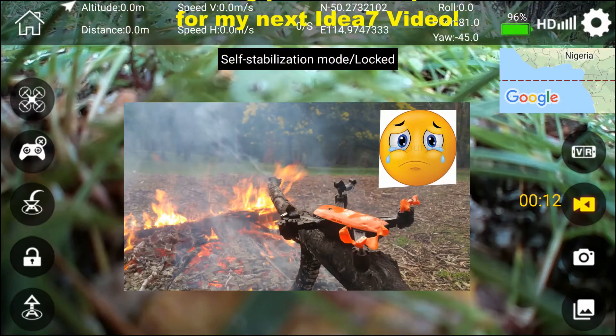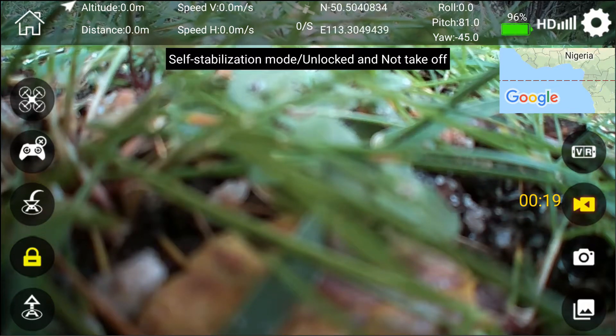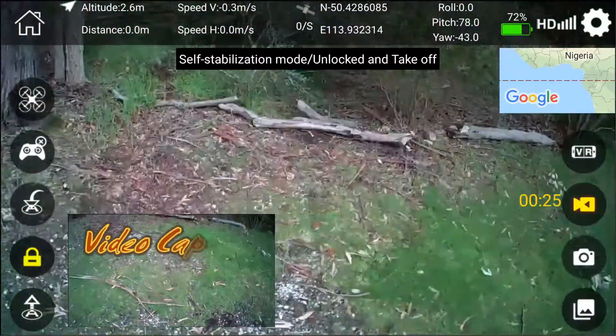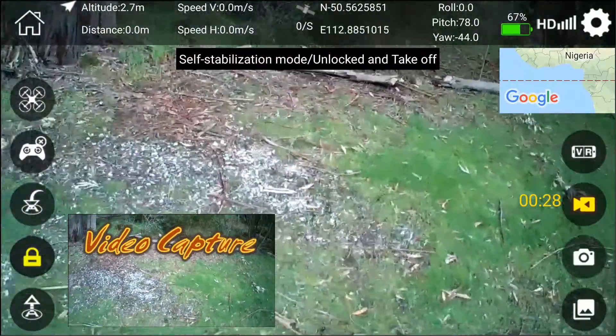We can't get any satellites. You can see on the display the zero dash — that's how many satellites you've picked up. At the moment we haven't got any, so I'm not going to be flying anywhere in a hurry until I've got some satellites locked in.